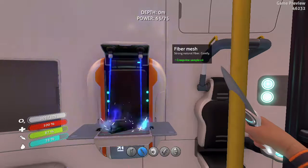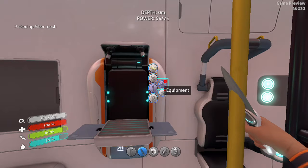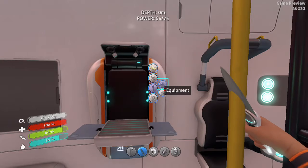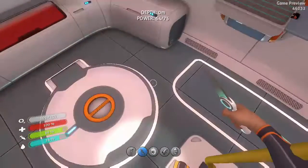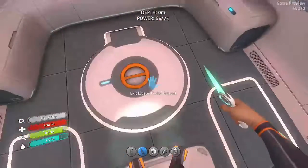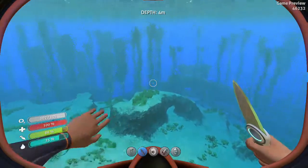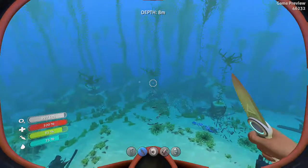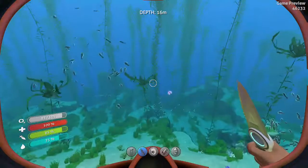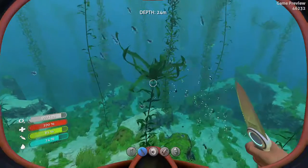We're going to try to make our radiation suit. I don't know how much fiber mesh we need — we'll find out here in a second. We need to collect one more piece of creep vine and grab that real quick. In this video we are going to start building our base so we can get out of the life pod itself, and we'll see how much time we have left.